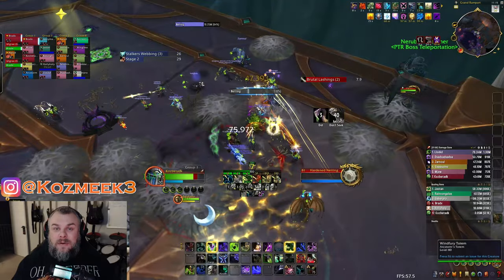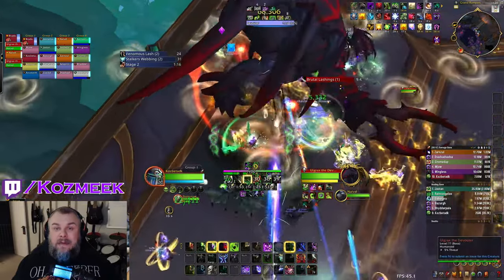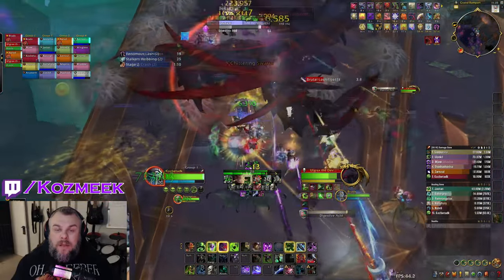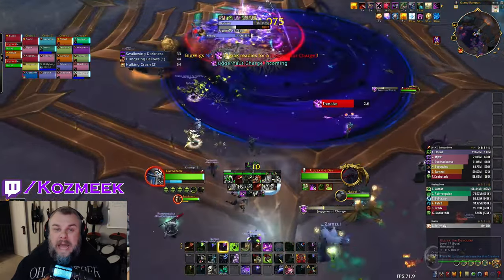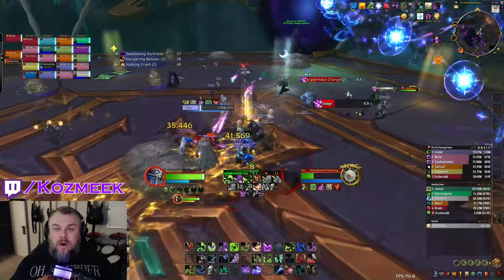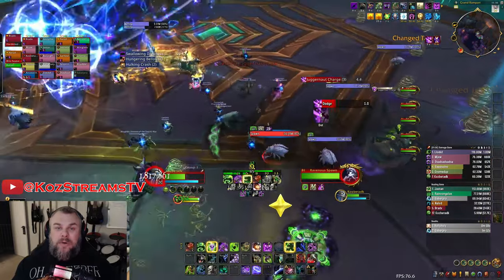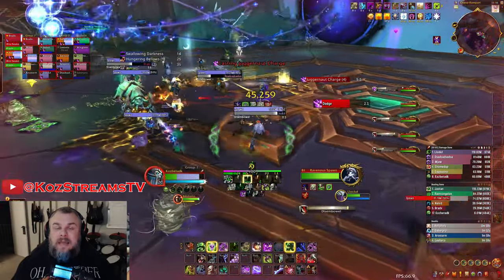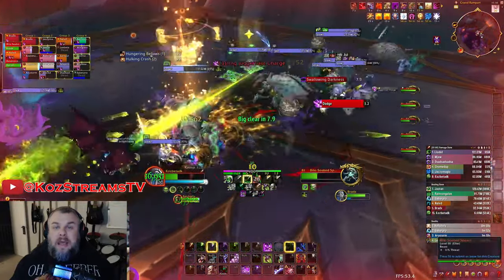The webs are actually a little hard to see sometimes. We would have a pull where melee would get caught — it could actually get four or five melee in one spawn — so keep an eye out for those. Another change is the ad intermission: a new add called the Bile Soaked Spawn appears. This spawn can be taunted but is immune to all movement abilities — you cannot grip it, pull it, or displace it. These are your priority targets in mythic; nuke them down as quickly as possible because they do significant damage to the tanks and the raid.